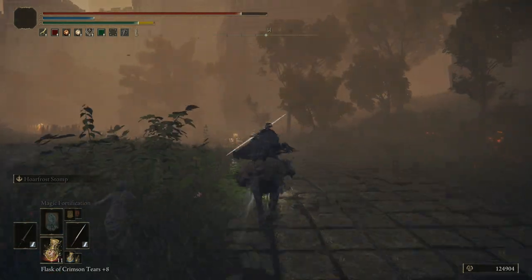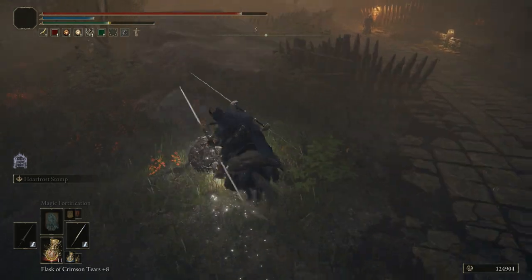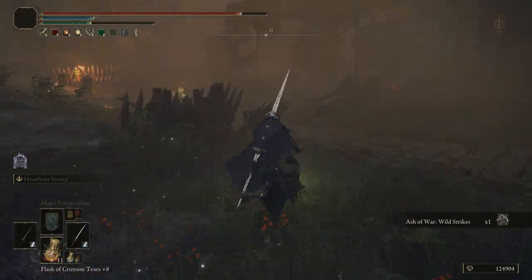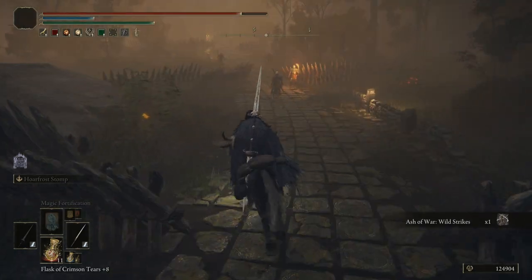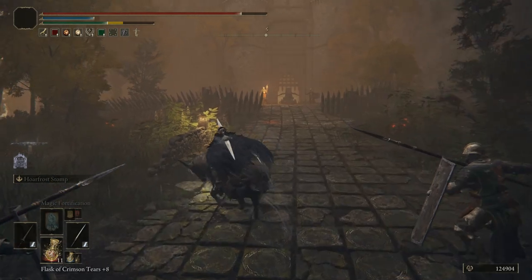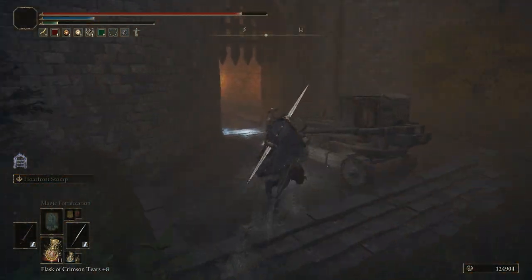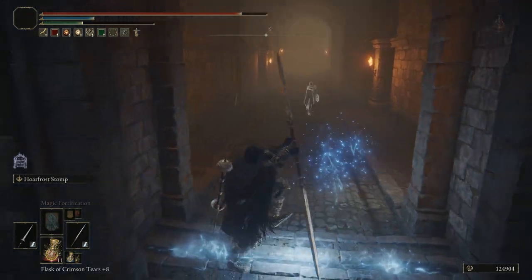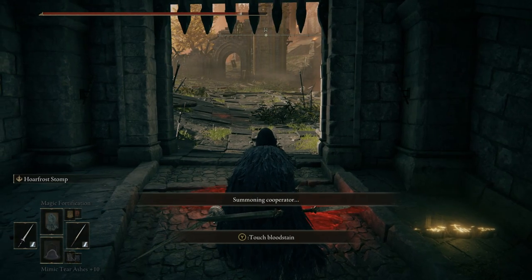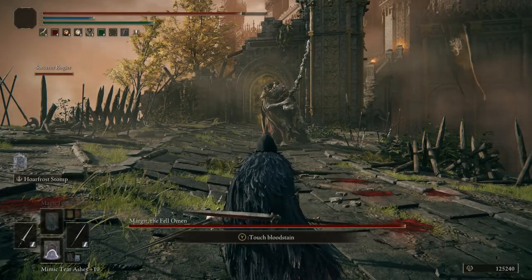I don't know about anybody else but for me I threw everything I had at Margit — spawned the help, spawned my spirit ash — and pretty much nearly died just before I managed to kill him. Right, let's get our mimic ready. Meet my mimic.